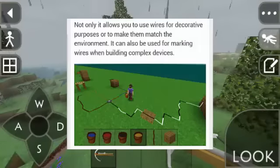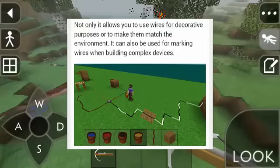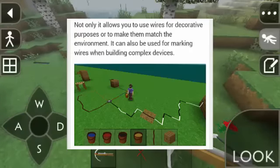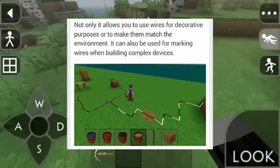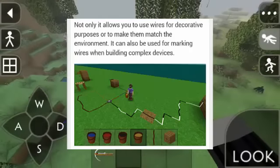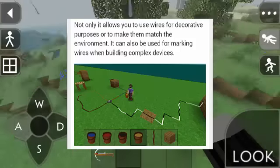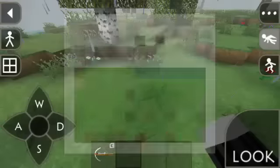Another cool feature to be added in the 1.30 update is colored wires. According to Kaalus, they should have been done for ages. Not only does it allow you to use wires for decorative purposes, it can also be used for marking wires when building complex devices — great news for electronics geeks.